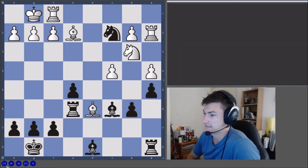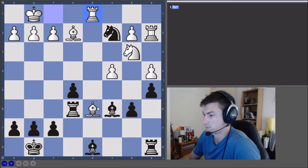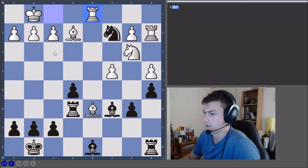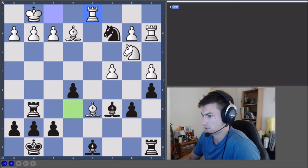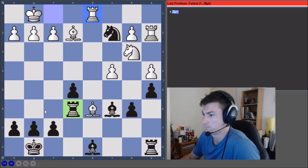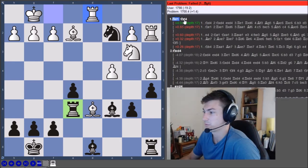We are black to play here. Already thinking about rook g6 — threatening this pawn. The bishop can't block because there's a pin on the g-file. F3 potentially runs into knight to e3, hitting the knight, hitting the rook, and still hitting g2. So rook g6 looks good. I'll quickly check if there's nothing else and just play it — pattern recognition, we're going to improve it.